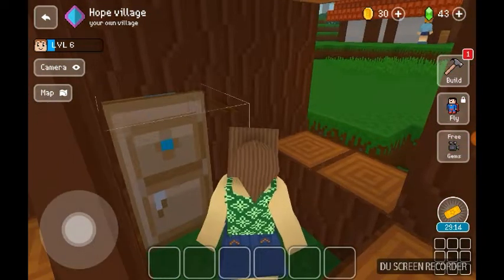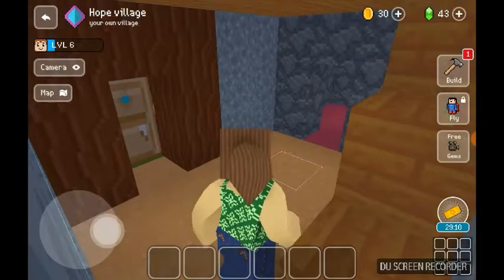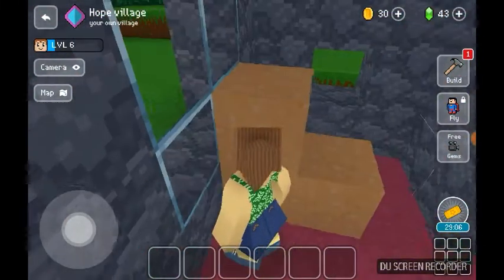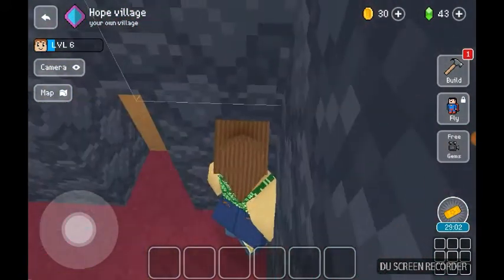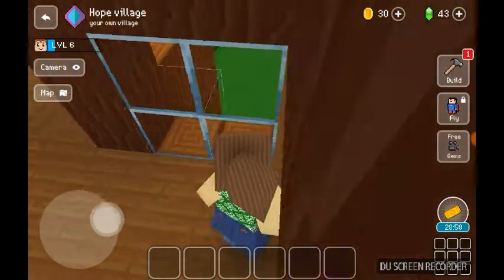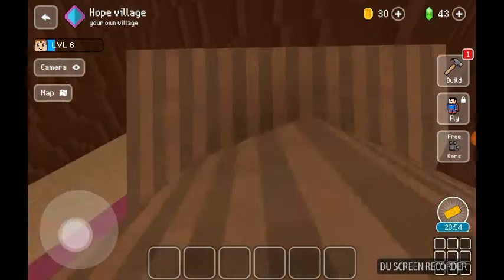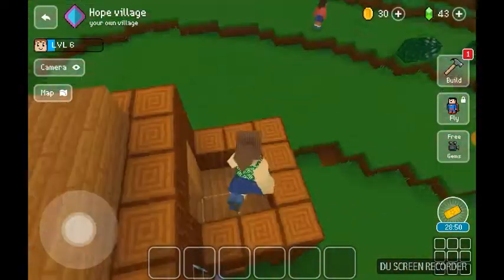So I'm on level six and I don't know when I got this — it was probably at level three. Here's downstairs; I can only change the carpeting on the downstairs floor, not on the upstairs. This used to be a balcony but I made it into a little cozy bedroom.